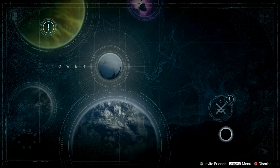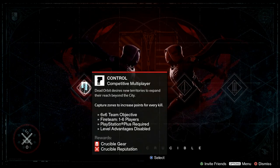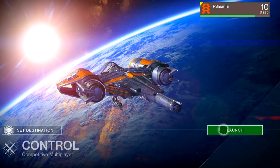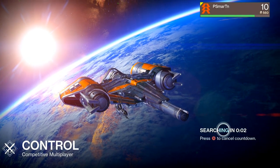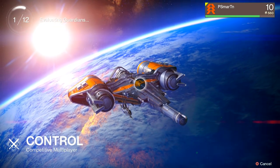Let's set our destination — we are headed to the Crucible, baby! Alright, what do we want to play? Control? 'Dead Orbit desires new territories to expand and reach around the city. Capture zones to increase points for every kill.' Looks like that's the only thing we can play — I guess it's the first one you have to do. So here we go boys, our first game of multiplayer.